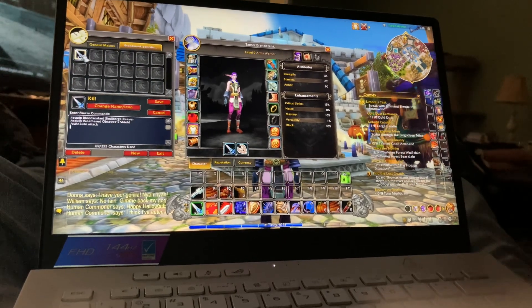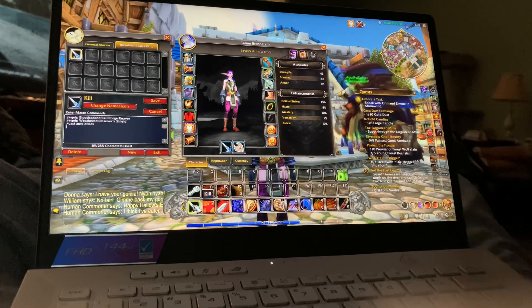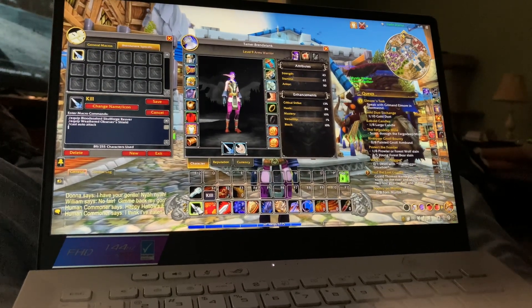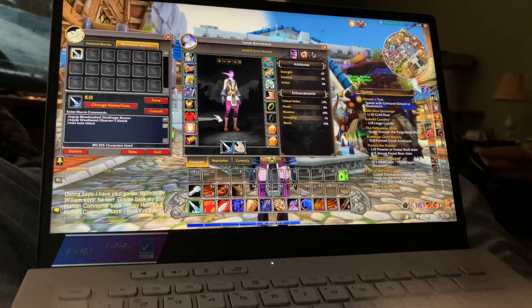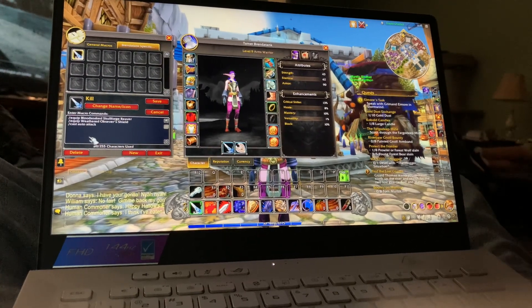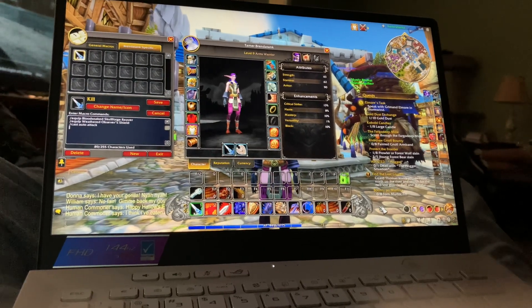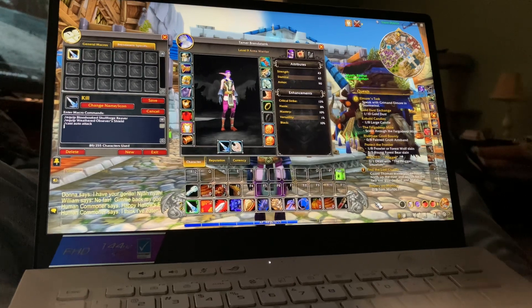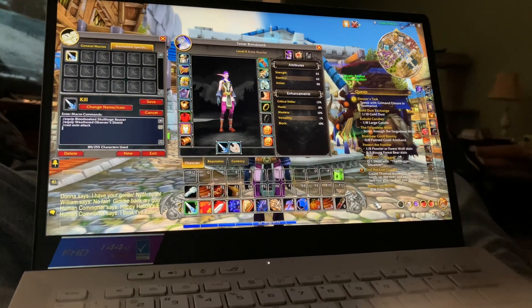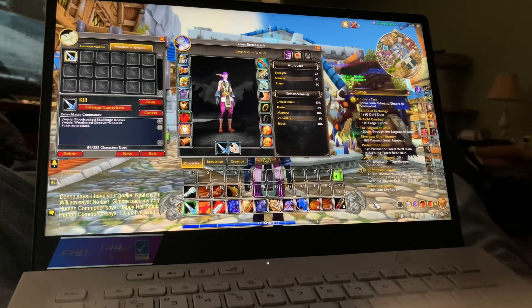Then I take this and drag it down to my number one key slot. It selects the opponent and equips my weapons. Why would I want to equip my weapons? Well, if I'm fishing and I get attacked by a player — I actually created this for PVP. But it also happens when you're fishing and mobs attack you.